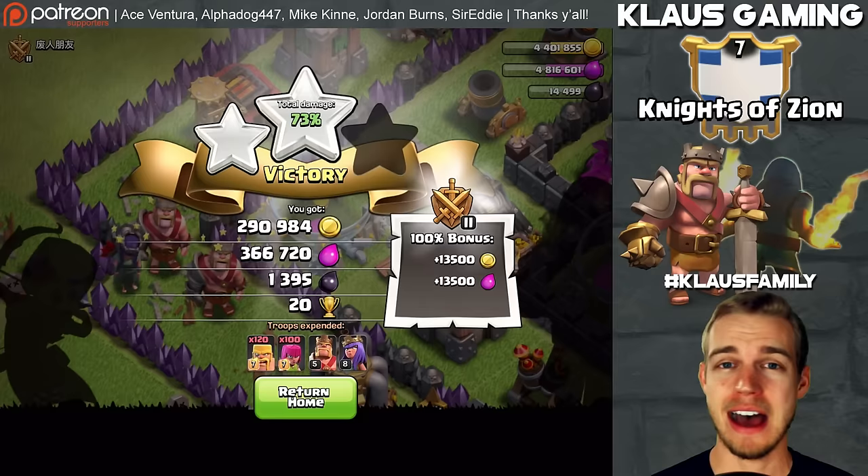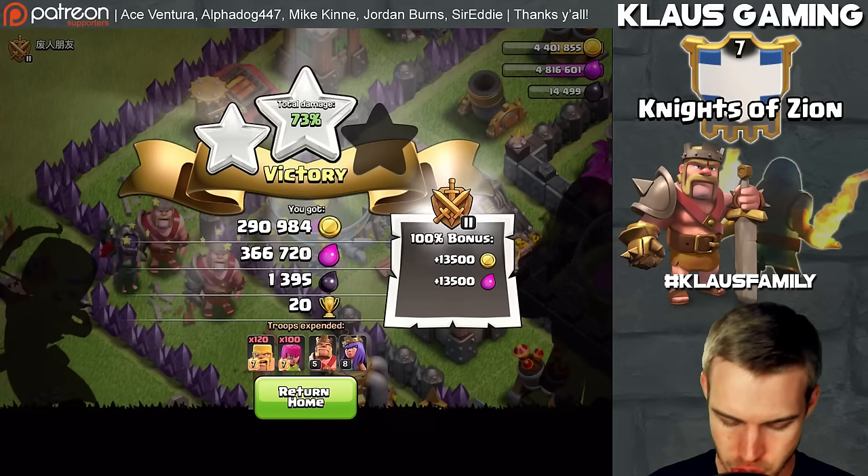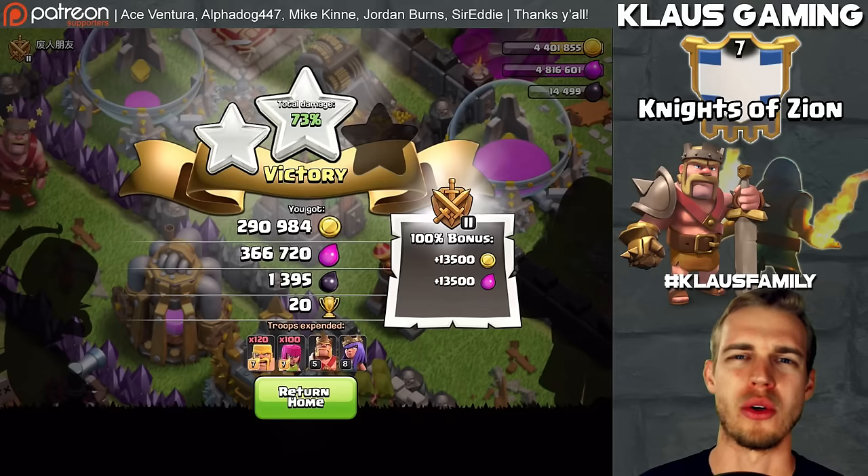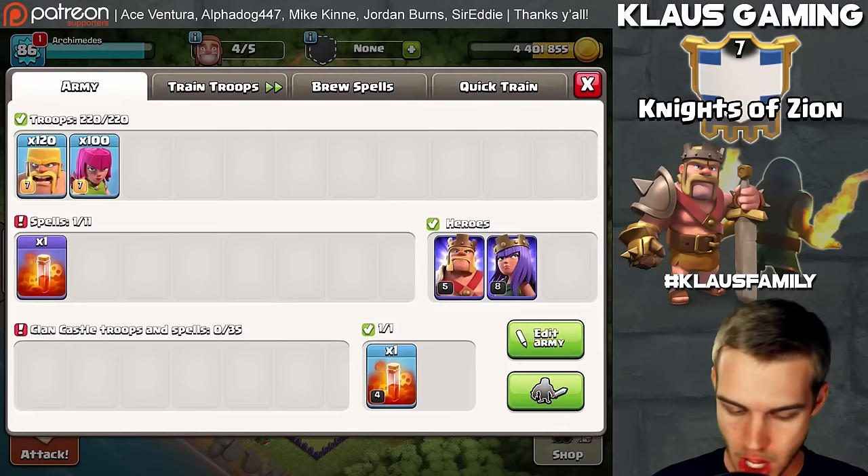366,000 Elixir — that's not too shabby. Let's go out and do another one and hopefully find even better loot. We should have grabbed that Elixir on the top left-hand side of the screen — that would have been super epic. But we don't need to cry about it, we'll find more. It's all good. We're going to find some more loot.